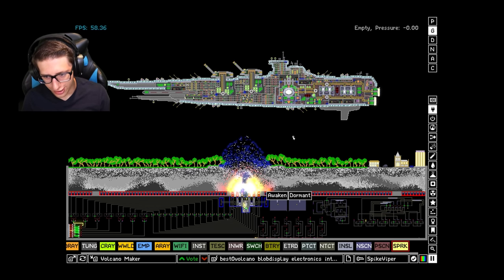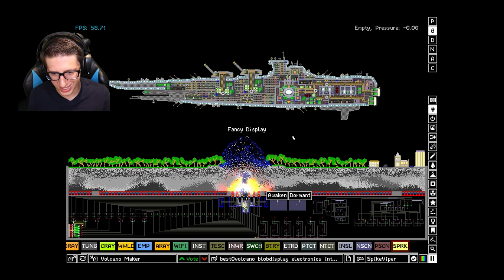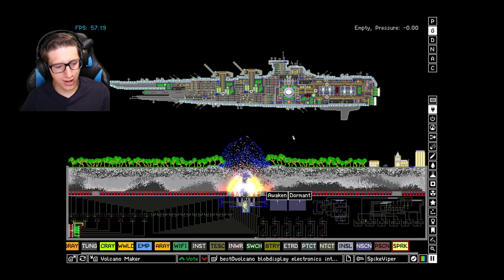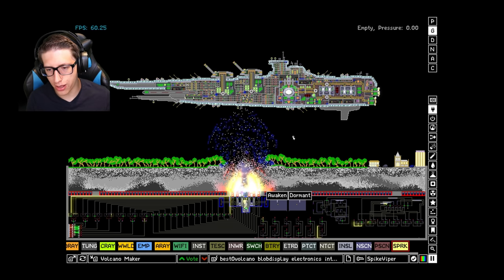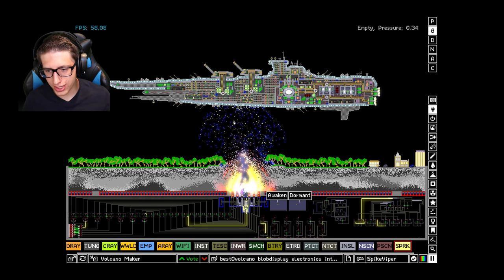Oh my god! Okay, three seconds have passed and it's already brilliant. So we can see with the gravity off, there is nothing preventing the volcano from just becoming a freaking bomb, which is now launching. I mean, this material is mostly pressurized.